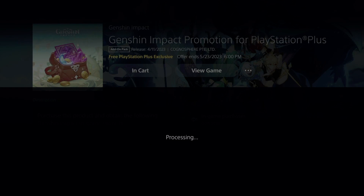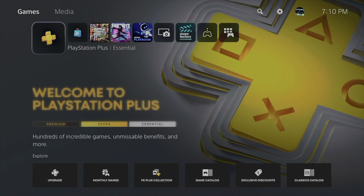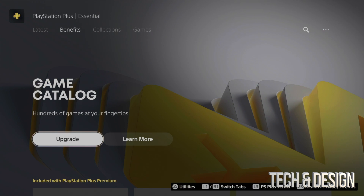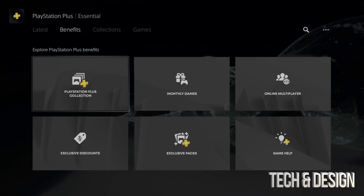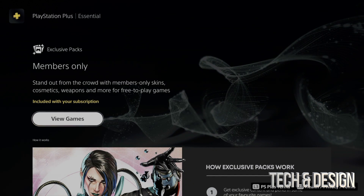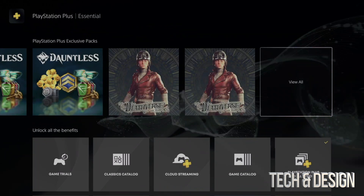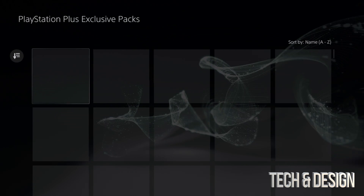Hey guys, in today's video we're gonna look at your PlayStation Plus membership. Let's go all the way there and see PS Plus. Once we go into PS Plus, on the left hand side just scroll down once, using your R1 go down — you're gonna see this. Go down a little bit more and you're gonna see exclusive packs down here below. Just tap on it, go down, and then all the way to the right, view all — you're gonna see every single thing.